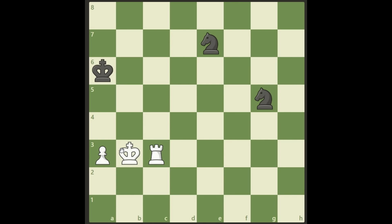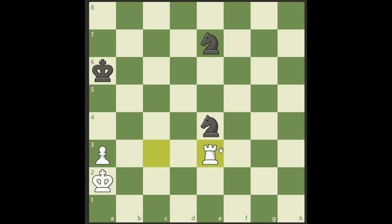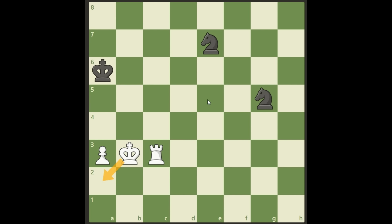We need to find a king move so the opponent cannot check us, not even in two moves. Let me show what happens if we go to King a2 — Black can attack our rook like this, we play Rook e3, and it looks like we're going to win one knight, but we're not. Black attacks again, and if we take there will be a fork, so we lose our rook. We cannot go to a2 because there will be a check in two moves.